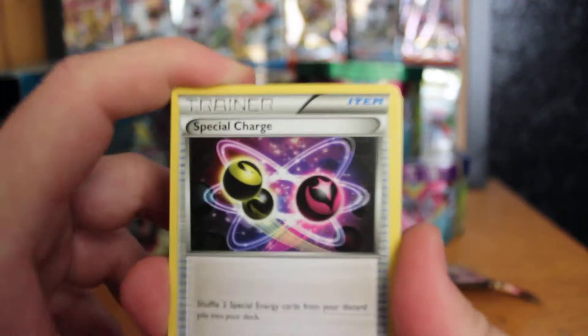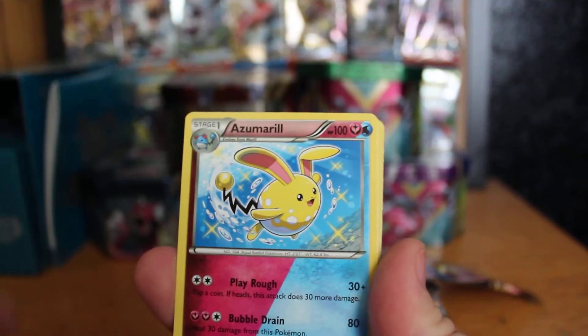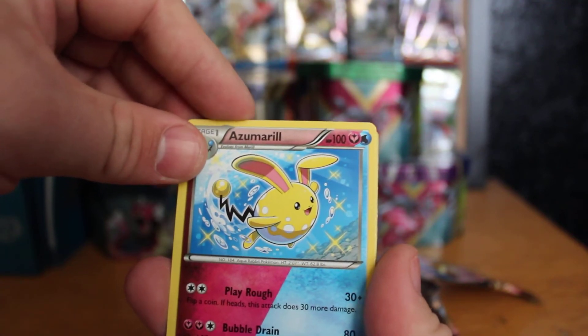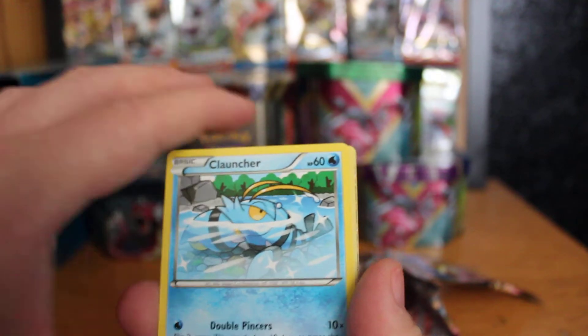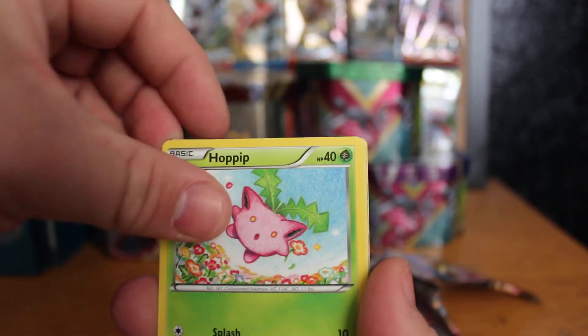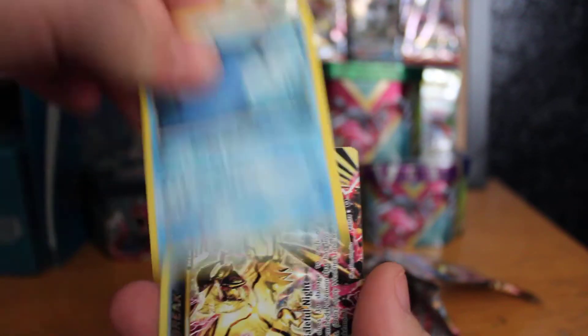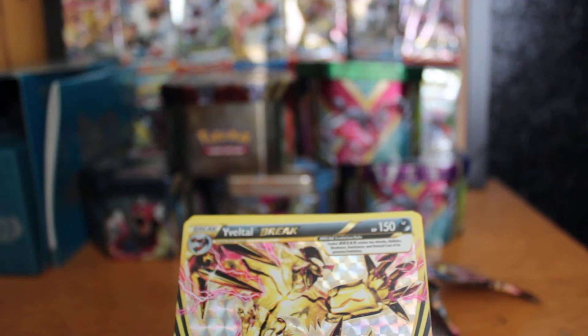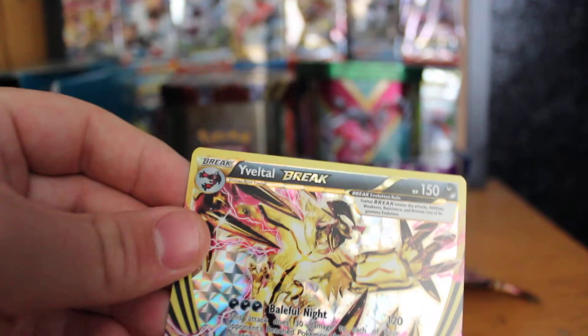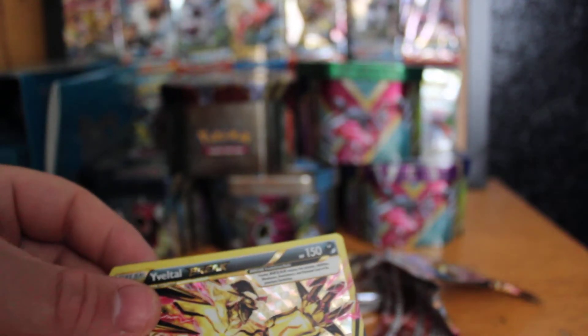Pack three — got a special charge. Oh, an Azumarill Dual Type — it's a really nice shiny card. Also Lampent, Chlorincture, Fletchling, Hoppip, Sneasel, Mantine, and an Yveltal Break card — really nice pull. I'm not sure if I got this one already. And we have a Talonflame — I'll get back to you in the next video about that. I think I may have pulled that one the other day.